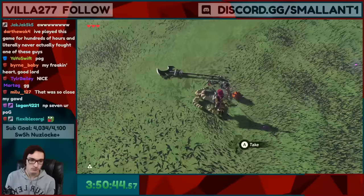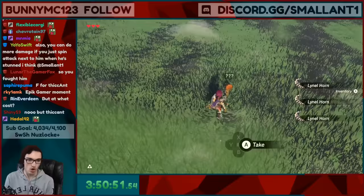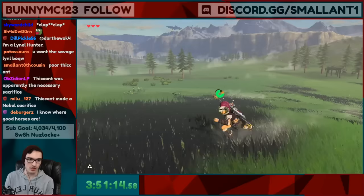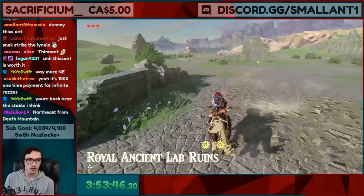There we go! Mighty Lynel Spear, and the big one — Mighty Lynel Bow. In an area this open there are horses somewhere around. But Thick Ant made a noble sacrifice. I guess we'll go northeast of Death Mountain — you guys are saying there's a bunch of good Lynels there.